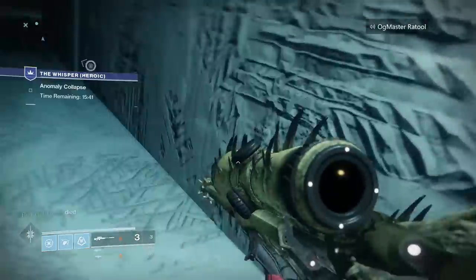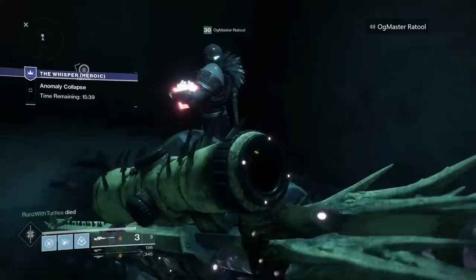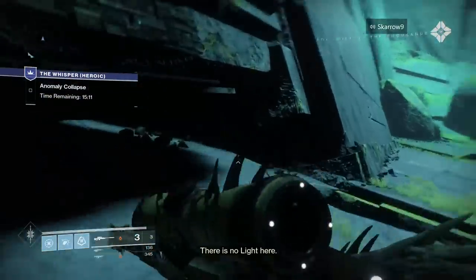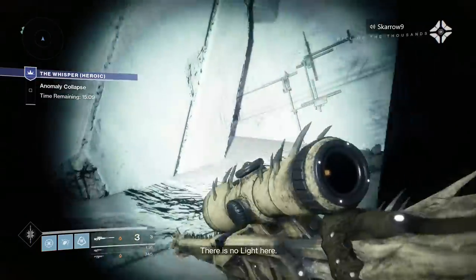The third one is whenever you directly enter the grass room — right to your left there's going to be a little crevice that you can crawl under. Follow the path and there will be the third secret chest in the corner, in yet another secret room.